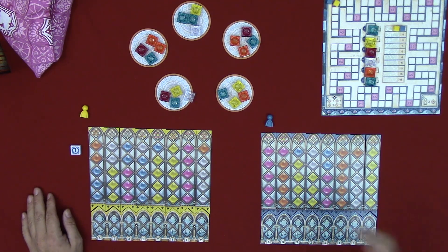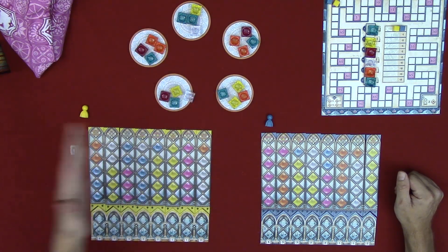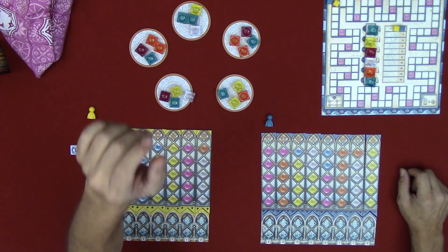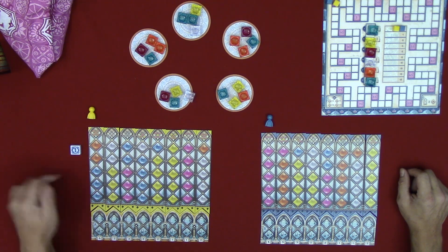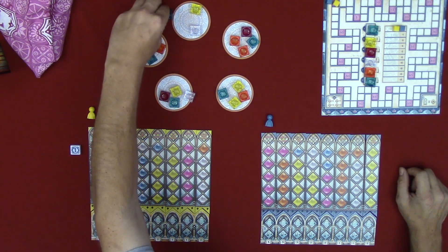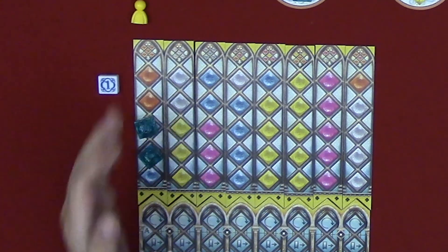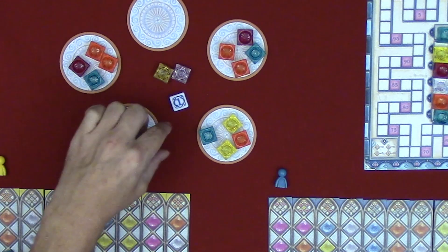Blue is the tile that will give us the bonus if we score this round. On Jen's turn, she can either draw from the factory or move her glazier to the leftmost spot — but being that she's already in the leftmost spot, she cannot do that. She must draw from the factory. We're going to choose one of the outer tiles, take all of one color, and place the rest in the center. Jen grabs two blue tiles, places them on her board, and throws the rest in the middle. Being the first player, she places the first player marker in the center.